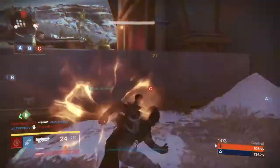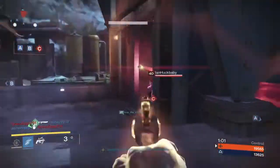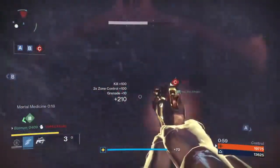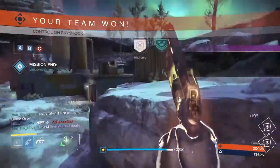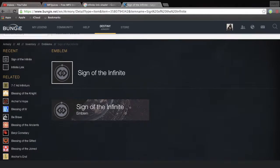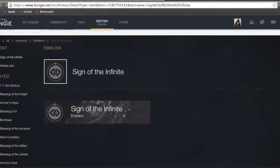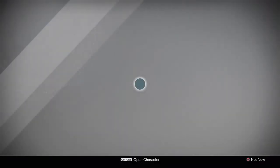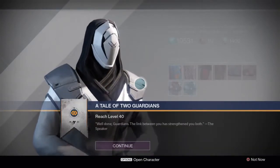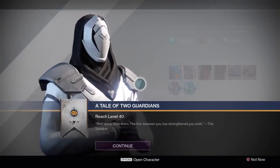Step three is Forged in Fire — win a Crucible match with the linked friend. Very simple. The reward is the emblem, which is a very cool, very detailed emblem — not just a plain emblem, it's really detailed and really cool. Step four is Our Own Story — reach level 40 and then return to the Tower to talk with the Speaker. For step four you get a legendary sword.